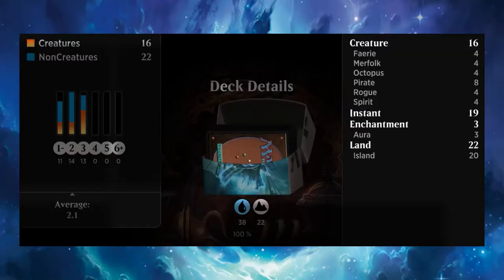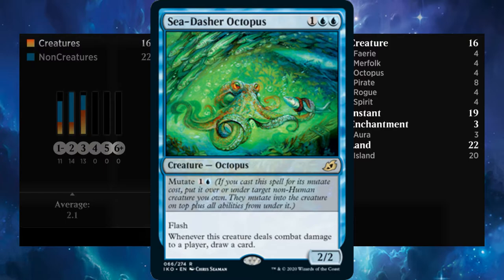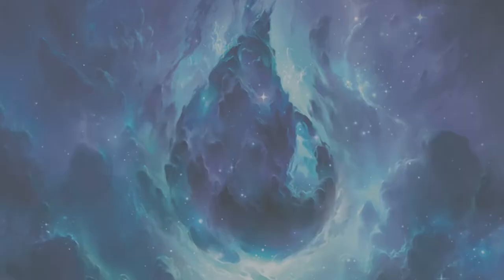Key Cards. Each of our cards, much like in all meta decks, has a key part to play. Our cheap counterspells like Mystical Dispute, Essence Capture, and Quench will help us prevent early advantage from our opponent. Brazen Borrowers are 2-for-1s that are a surprisingly big threat in the air. Sea-Dasher Octopus is one of the reasons this deck really works, and arguably the only card out of Ikoria to help this deck. Its mutate ability works well with a turn 1 Spectral Sailor, allowing a 2-power flying hit with card draw.